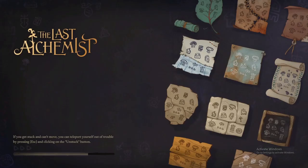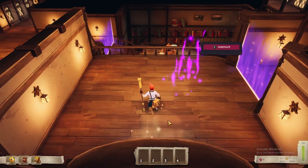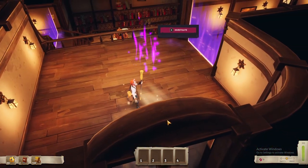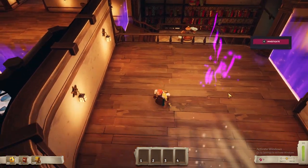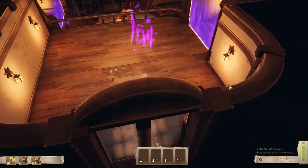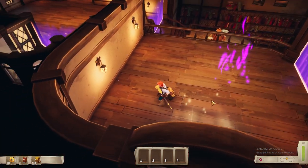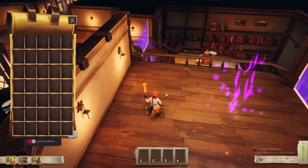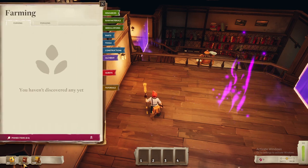If you get stuck and can't move, you can teleport yourself out of trouble by pressing Escape. Okay, good to know. I'm not sure my computer likes running this — there's already been some tearing. I'm moving with WASD. Space does not do anything — I do not jump. Mouse buttons don't seem to do anything. Tab brings up our bag. Z gives us a little book.